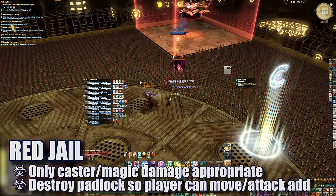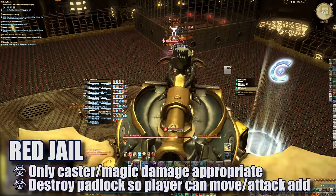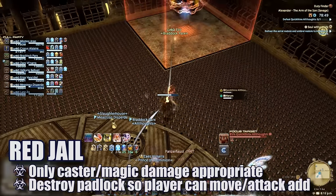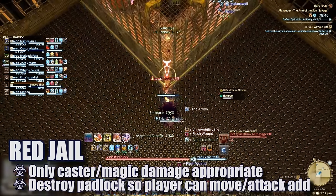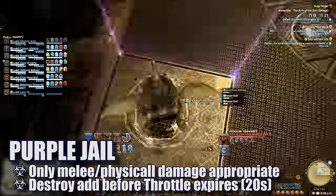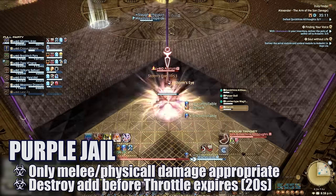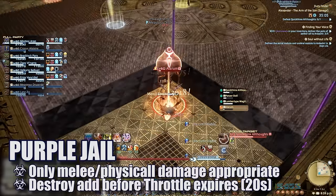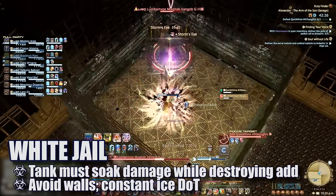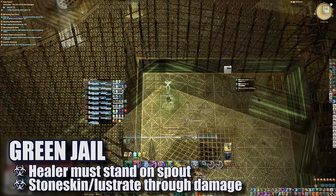The red jail has an add with a physical damage reduction debuff — we refer to this as the caster jail, since only magic casters will be effective here. The affected player is debuffed and unable to move until the padlock on the outside is destroyed. The add will continuously damage them and eventually explode if not destroyed in time, so the padlock must be destroyed as soon as possible. The purple jail has an add with a magic damage reduction debuff — the melee jail — and the add will put up a 20-second throttle that kills the player if not destroyed first. The white and green jails are for tanks and healers respectively: tanks must destroy their adds while avoiding the walls, and healers must stand on the spout spewing gas and shield through the damage to save the raid.